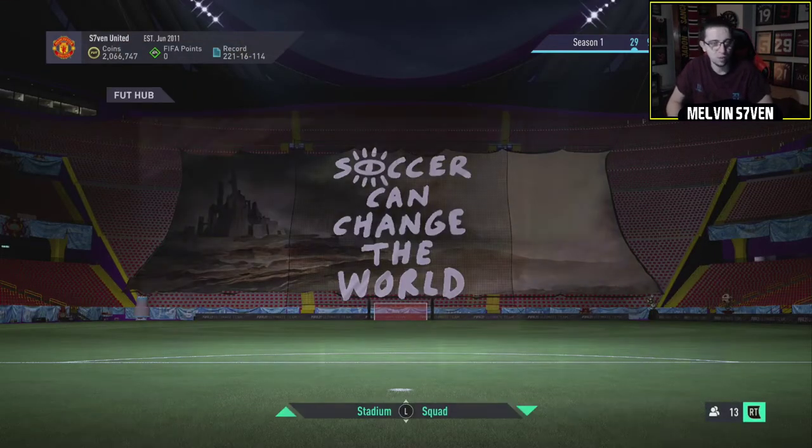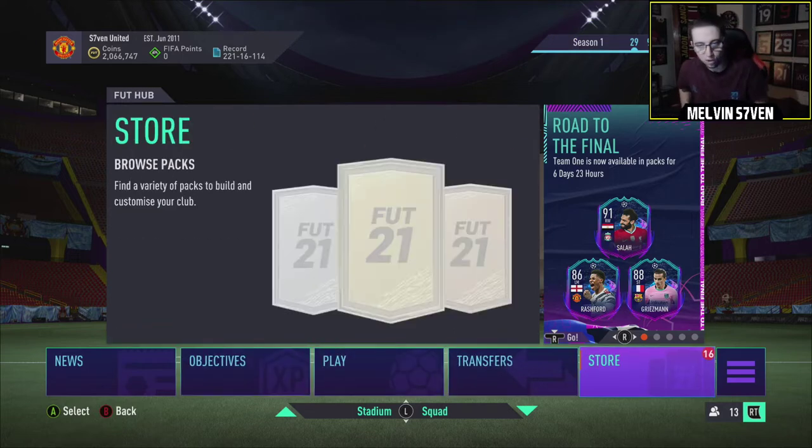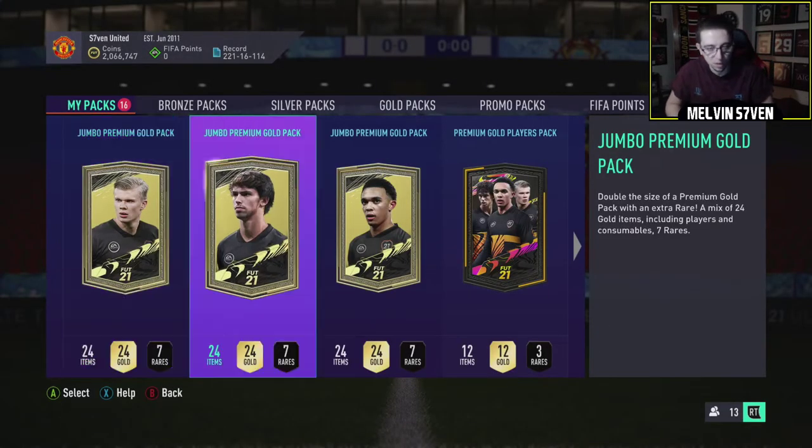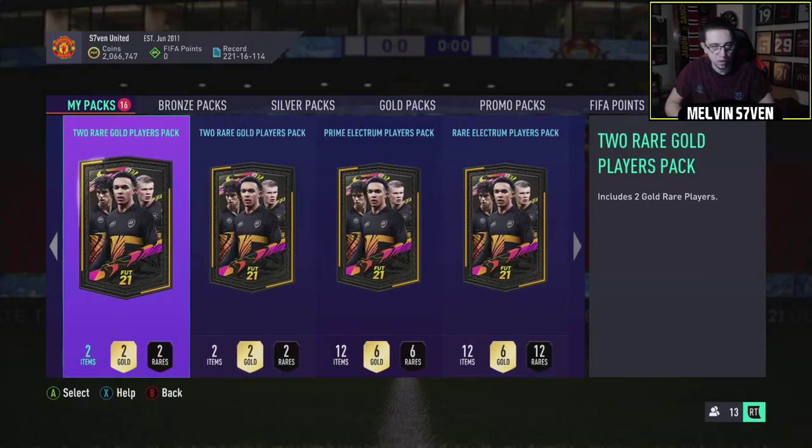Let's have a look at who's in the Road to the Final. I'll just check Twitter - it's easier. So we've got Oblak, Salah, Griezmann, Rashford, Zakaria - that looks insane. Perisic, Tyson, Davies, Klosterman, Muriel and Sanson. That's Team 1, so there will be a Team 2. Not bad at all. I feel like this is a big dub so far. I'm just a bit gutted there isn't a Puzzle SBC. But yeah, we've got plenty of packs to open to try and get some of these players.